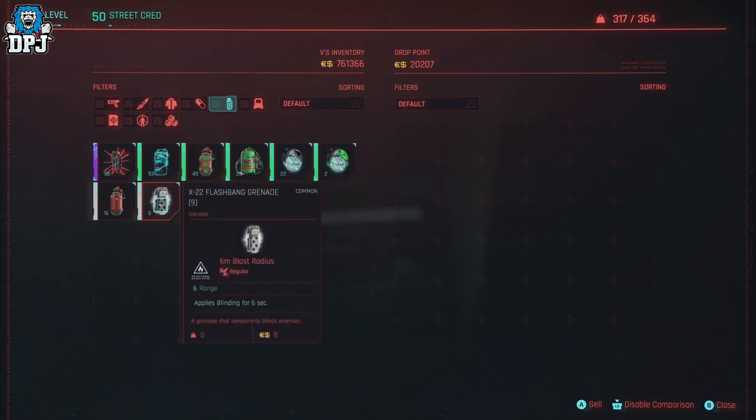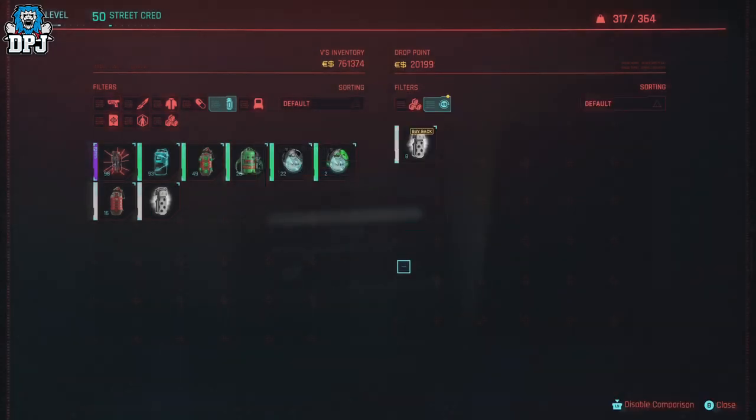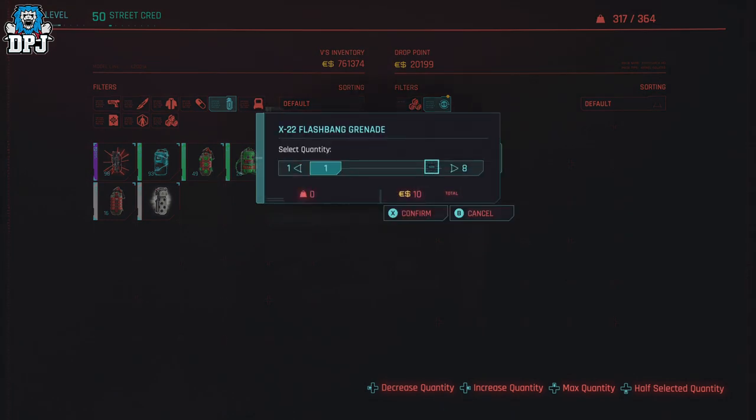Anything you want — sell all but one, just like this. I've got nine so I'm selling eight, confirming that I've got one left in my inventory. I can buy back eight, but what I want to do is leave two inside the drop point, so I'm going down to six to buy back.